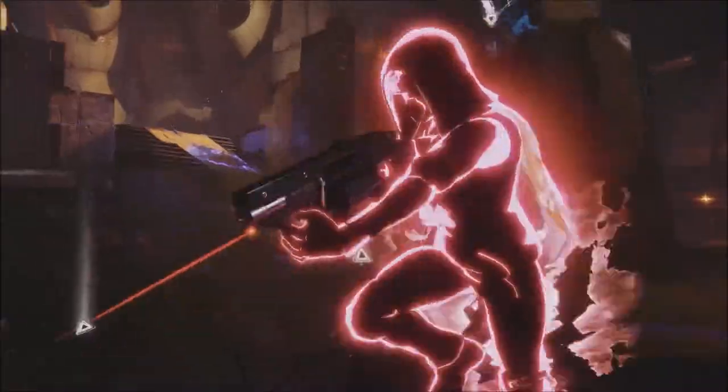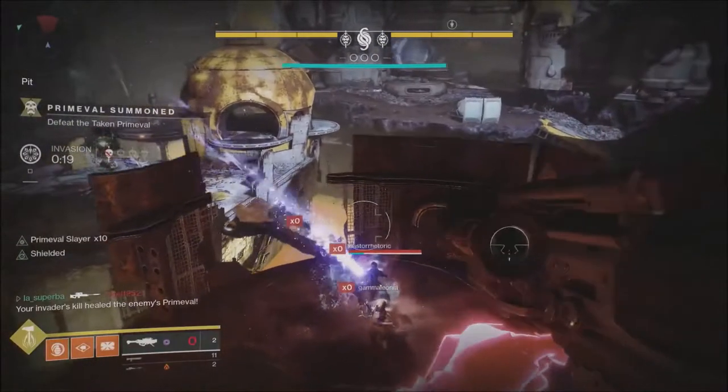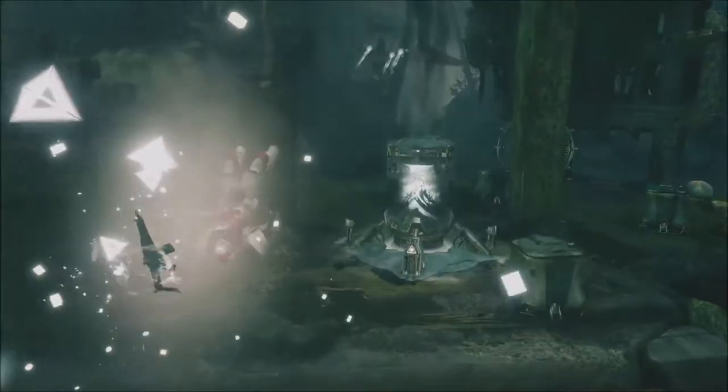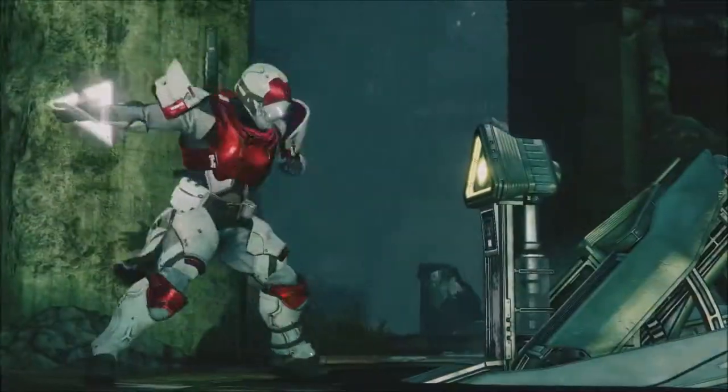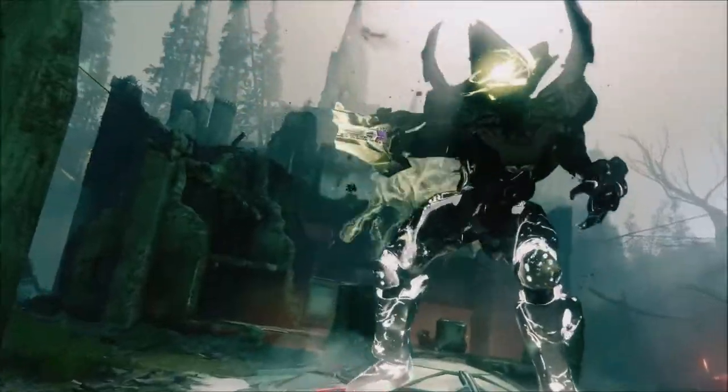Augmented weapons simply won't count for this triumph. The exotic Forge Ghost Shell has been datamined and will likely appear in a few weeks — it is in the database, so maybe with Niobi Labs or Bergusia Forge. After all, the flavor text does say Bergusia. Early Jan is the likely candidate, and we will be able to add it to our ever-growing collection of pointless ghosts.